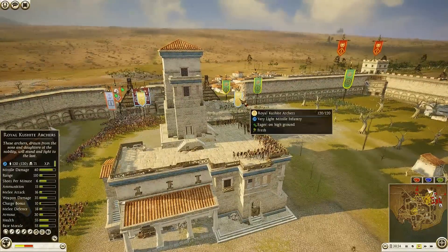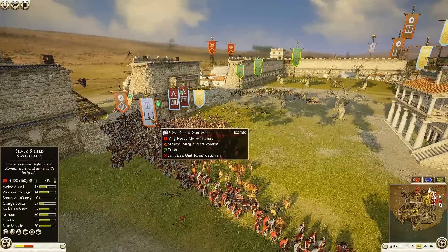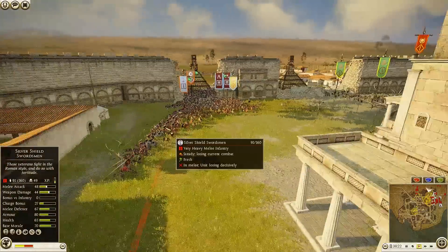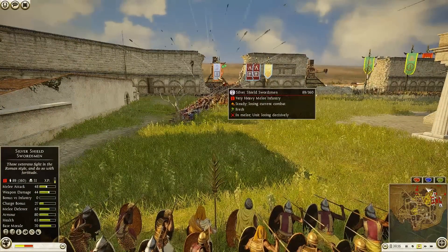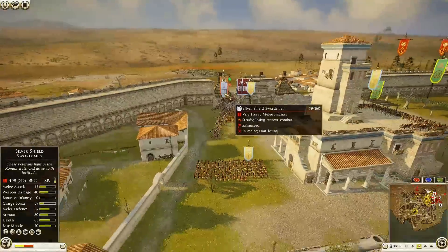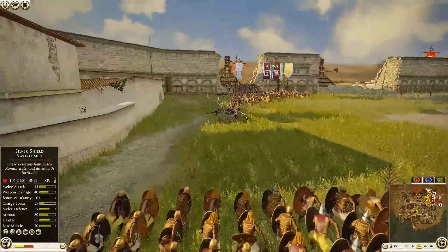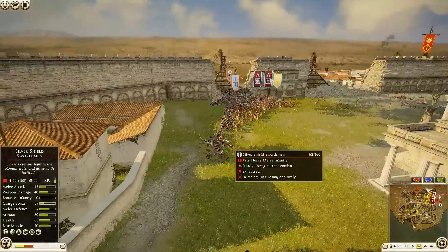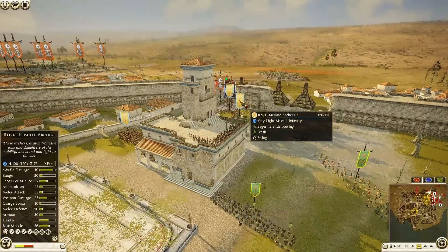Royal Cushite Archers firing again — 71 kills so far, doing a very nice job. This Silver Shield Swordsman unfortunately used their 'Use the Whip' ability too early when still fresh — you really don't want to use that when the unit is still at full strength. They were immediately slapped into the exhausted phase, which is very rough. There are a lot of hidden stat drops happening here for this Silver Shield Swordsman — looks like they're going to be taken out.